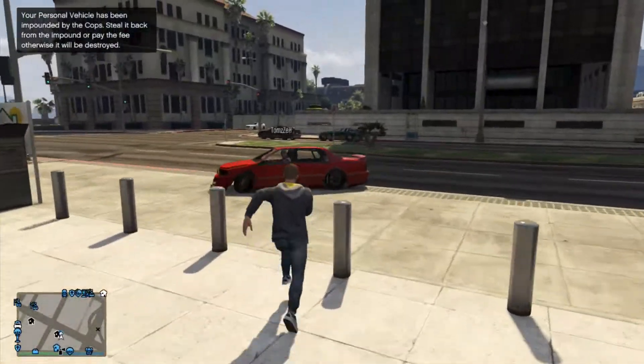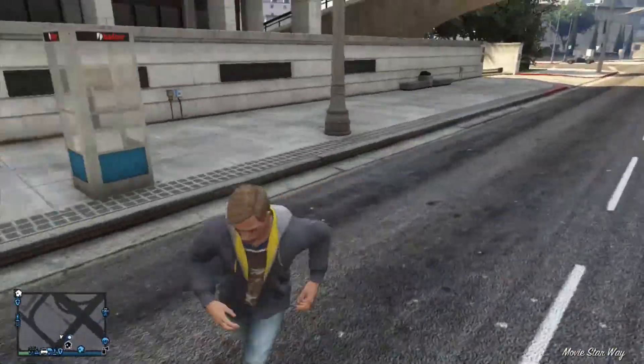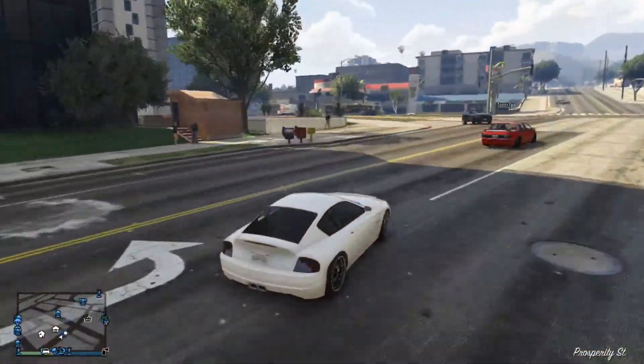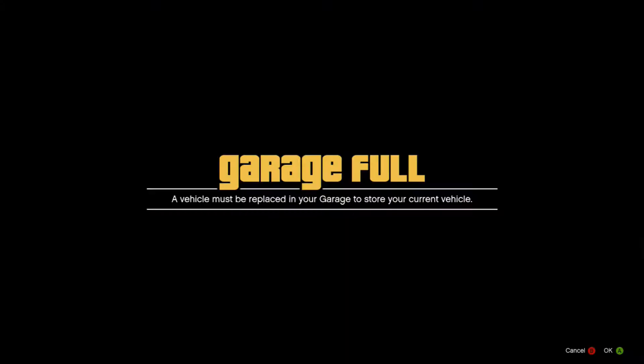What you want to do now is get a random car off the street and drive it into a full garage. You have to have a full garage for this glitch — sorry, I forgot to mention that at the start. Get a random car and drive it into your garage as I'm doing, and it should come up with an alert like this.